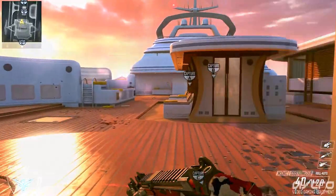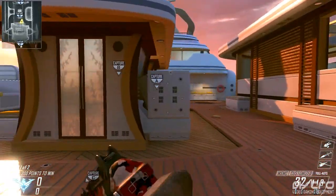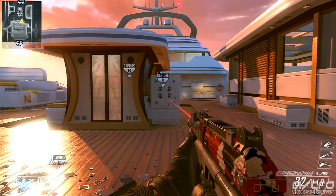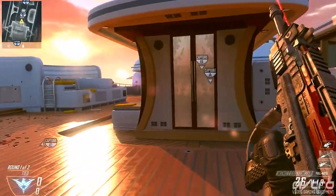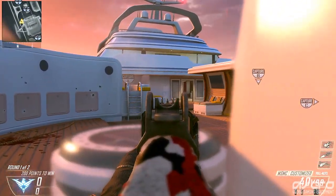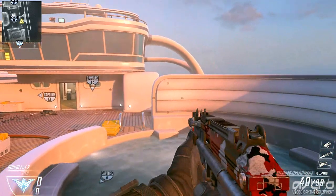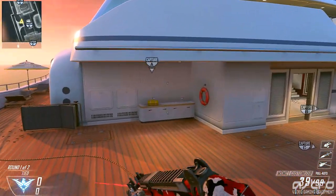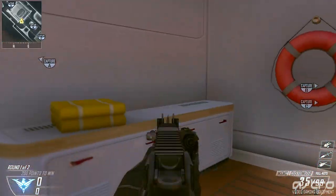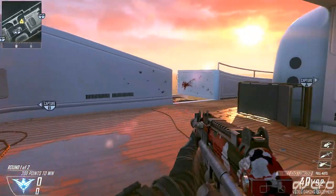Moving towards the middle of the map, there are two really good benches you can use to your advantage. The one on this side lets you hop up and see into that room if somebody's in the doorway or behind the table. The one on the other side counters the head-glitch spot there — if you think somebody's sitting behind that cylinder and you spawn on the A side, come around this way and hop up here for a perfect line of sight to the top of the cylinder. This spot can also be used to capture the hardpoint inside this building.